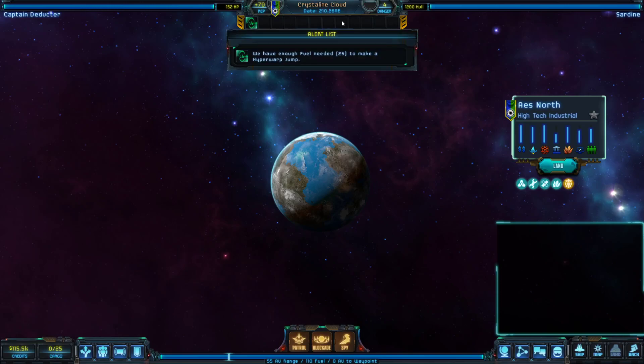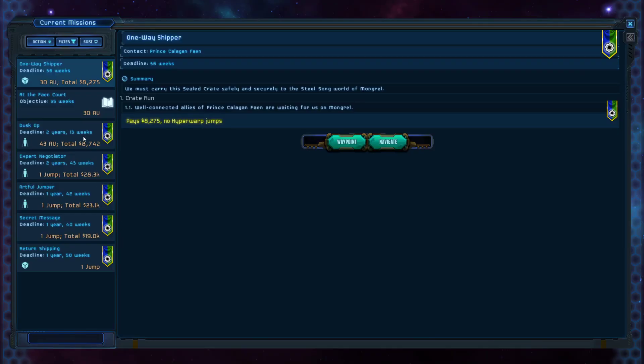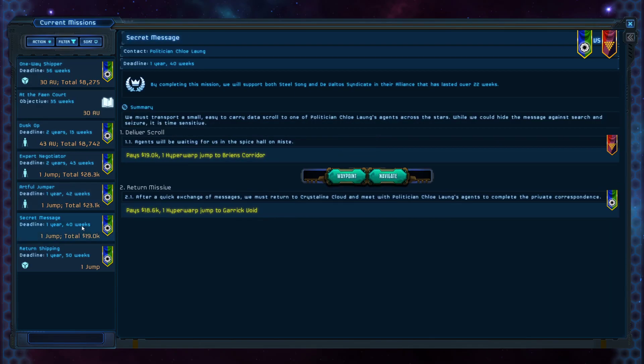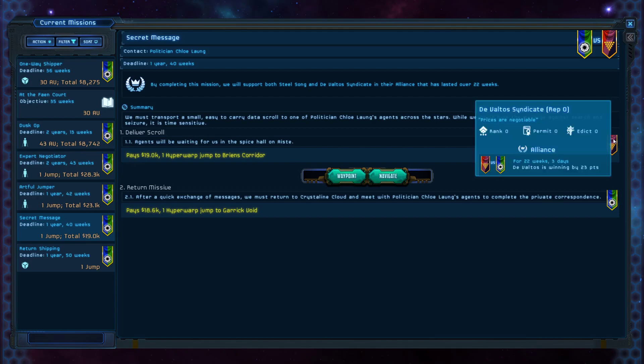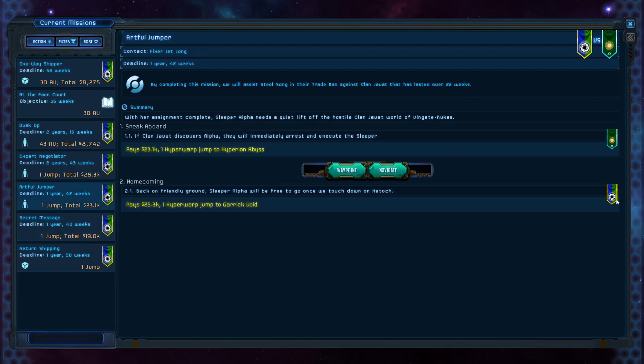This is the Ducter continuing the Star Traders playthrough with the Bounty Hunter. In the previous episode we completed most of the early game easy missions. Now we have more complicated missions that involve traveling to neighboring quadrants, and critically these will actually influence politics — specifically in support of an alliance and our Steelsong faction's position against the trade ban.